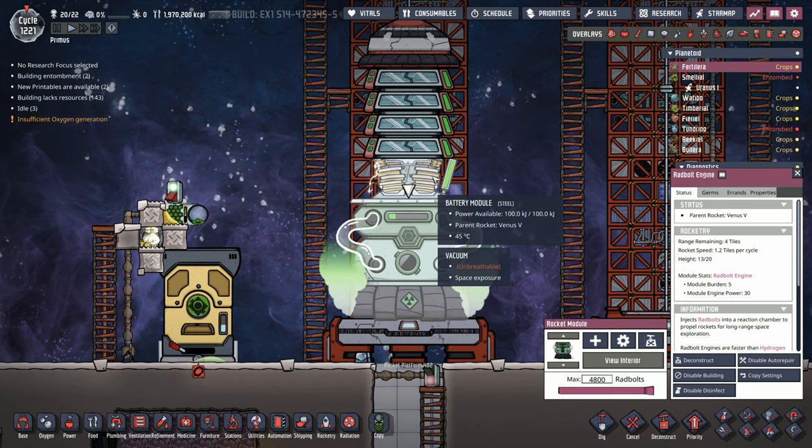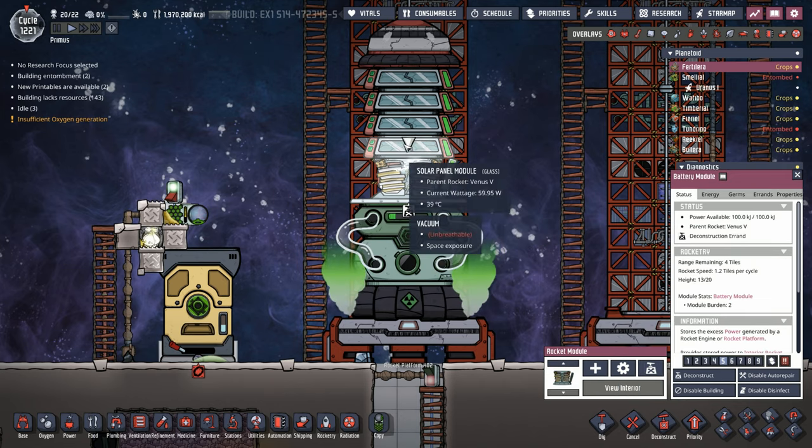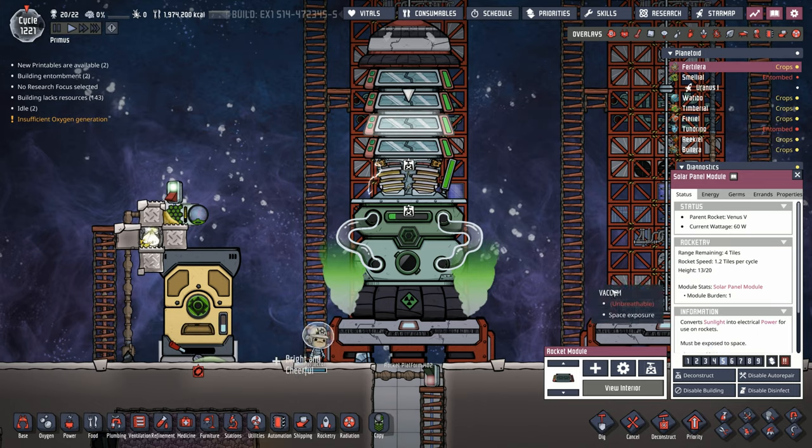Now for the rocket itself. First things first: we're not going to need any battery power, so we can definitely remove this. And if we don't need any battery power we surely don't need any solar panels — we can get rid of all of these.